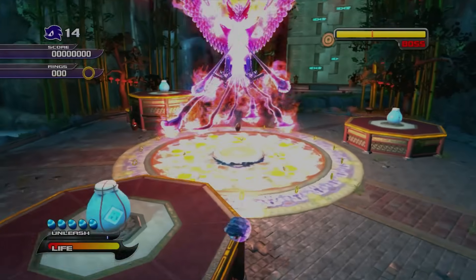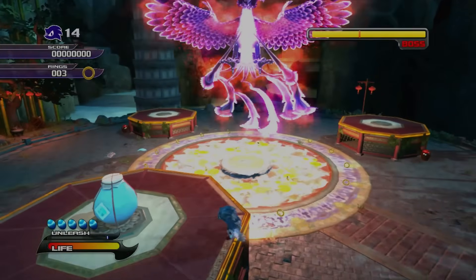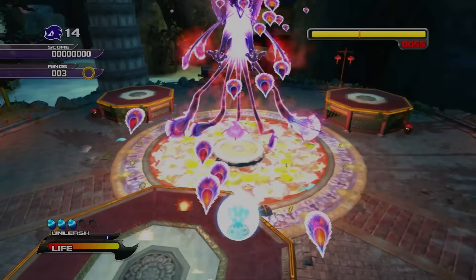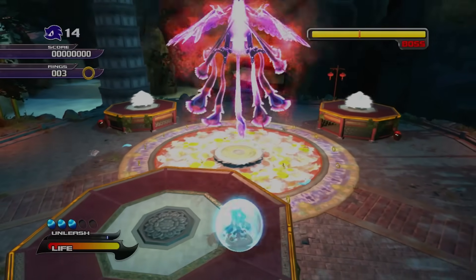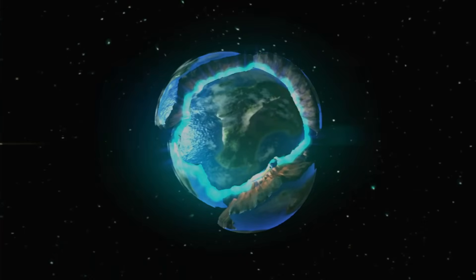Moving between the platforms to throw water at Dark Gaia Phoenix is still no problem without dashing, but it might be a bit tougher to dodge its attacks. This is one of two or three instances in the entire game where using your shield actually helps. Other than that, it's only a matter of time before he's beaten, and the second piece of the planet is repaired.